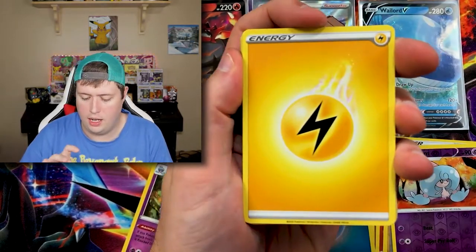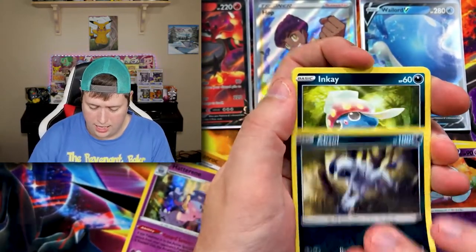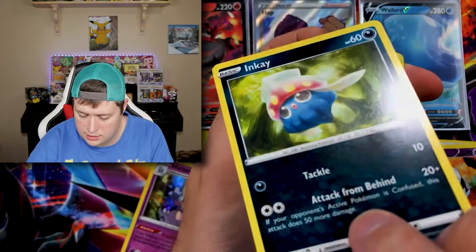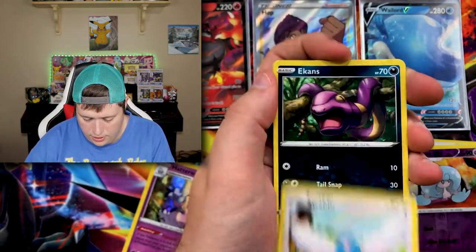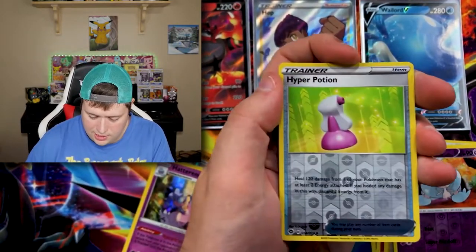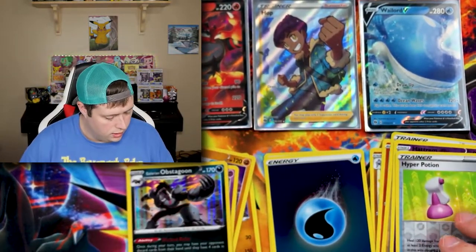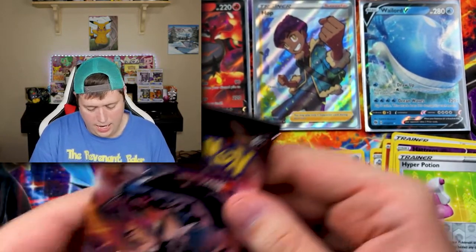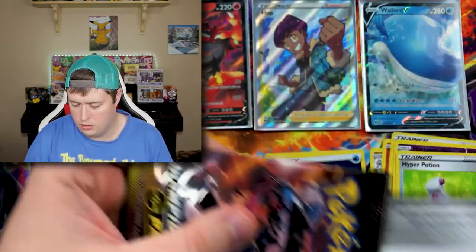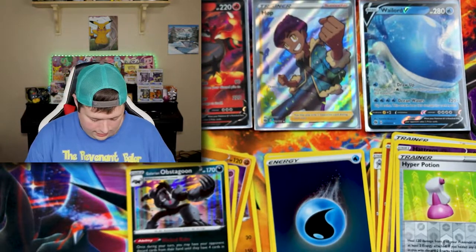We got a Lightning Energy, a Rotom Bike, another Beedrill, an Absol, an Inkay — these feel weird, look how glossy they are — a Swablu, an Ekans, a Machop, a Nickit, a reverse holo Hyper Potion, and a Galarian Obstagoon for the rare.